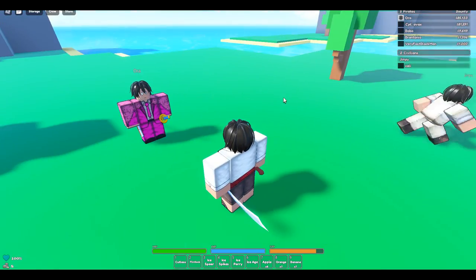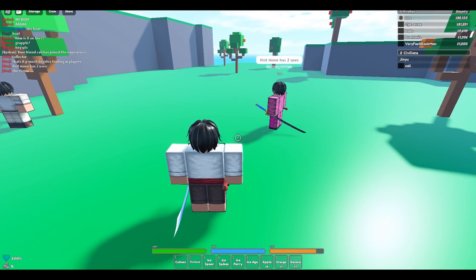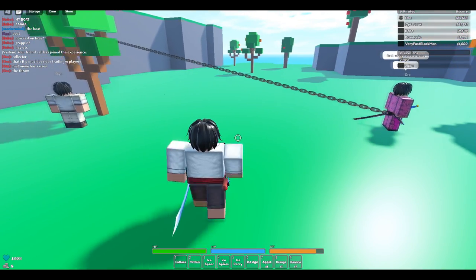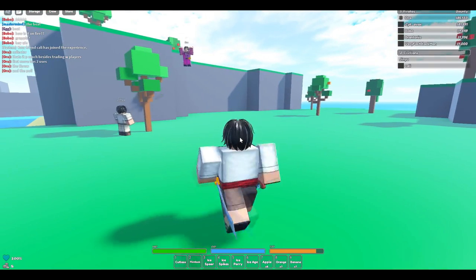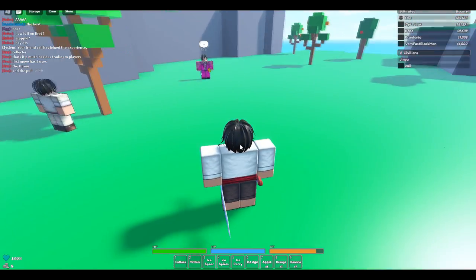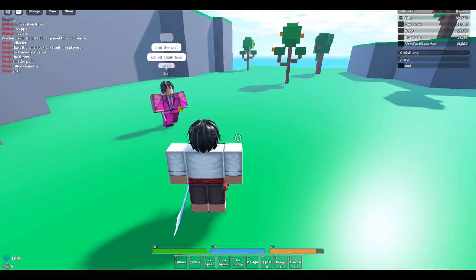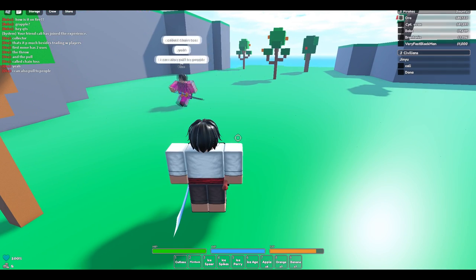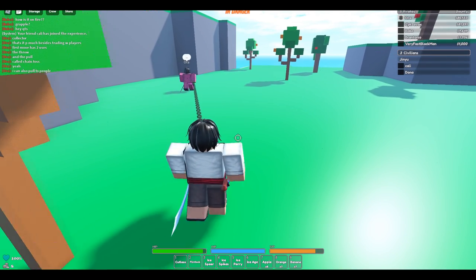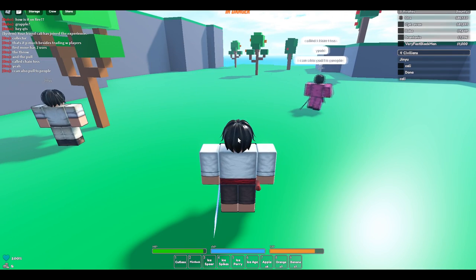Alright, starting with the first Chain skill — it has two uses. First is the throw — and then the grapple, and then pull. So it's like a grapple skill; you could use it to get away. Chain is really good for running. You can also pull people — oh, you can pull two people at once! And it does damage to them too — that's kind of fire, not gonna lie.